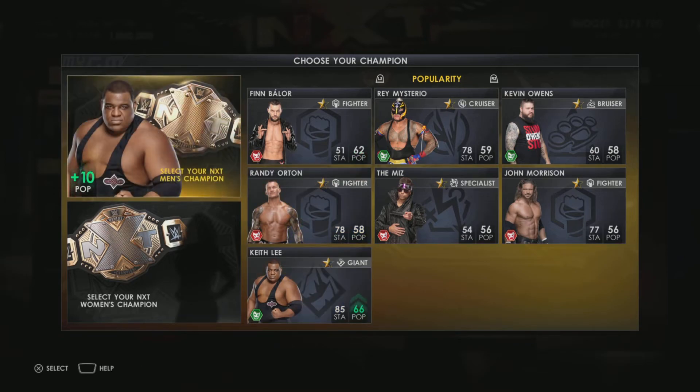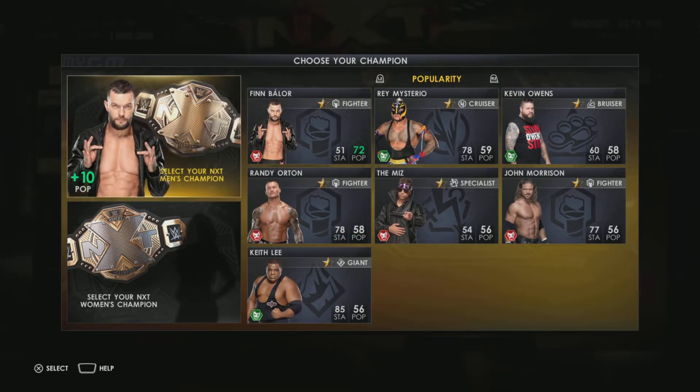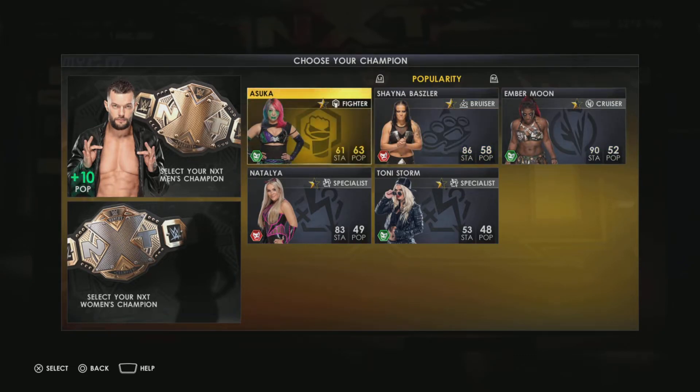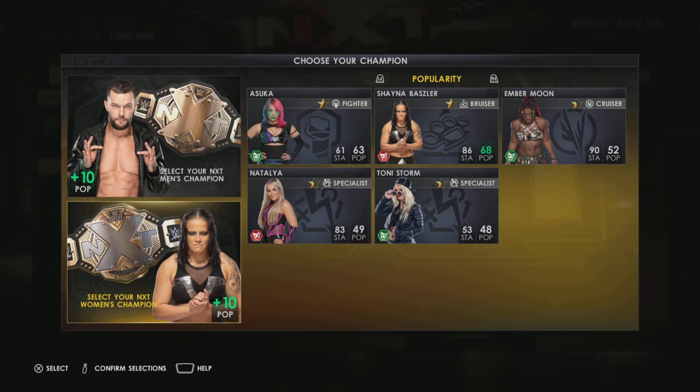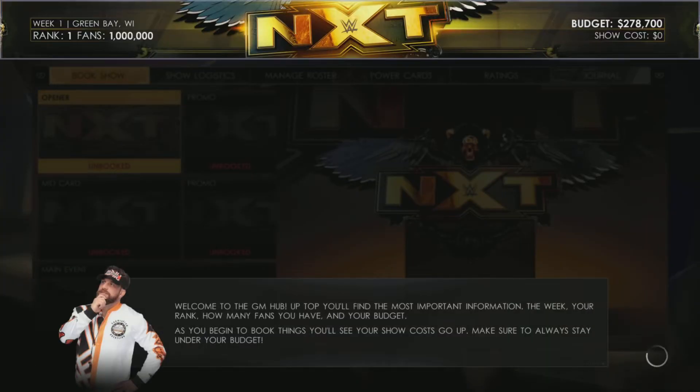You could always mix and match - like Keith Lee gives you a more balanced roster. I want to start with Finn Balor though, and I'm going to get him in a feud with Kevin Owens to start. For the women's title, I didn't really think this far ahead - I'll do Shayna Baszler as champ, kind of even out the popularity there.